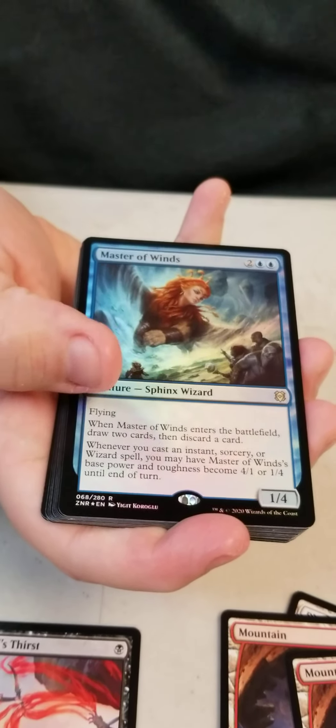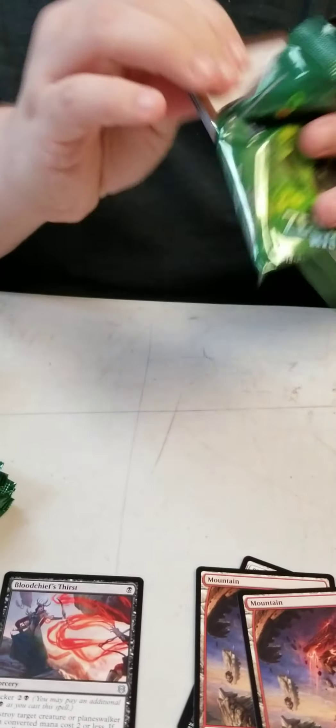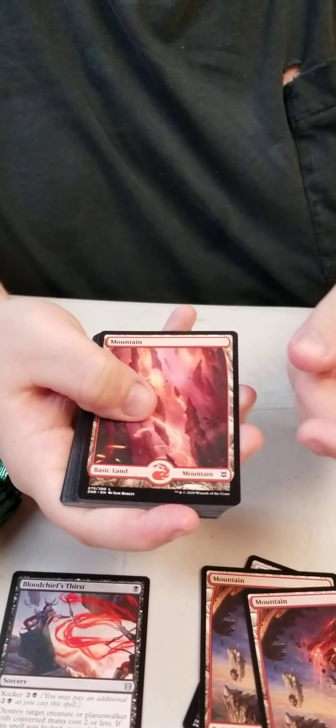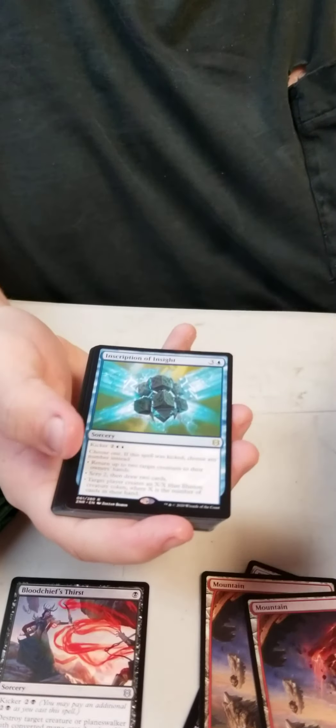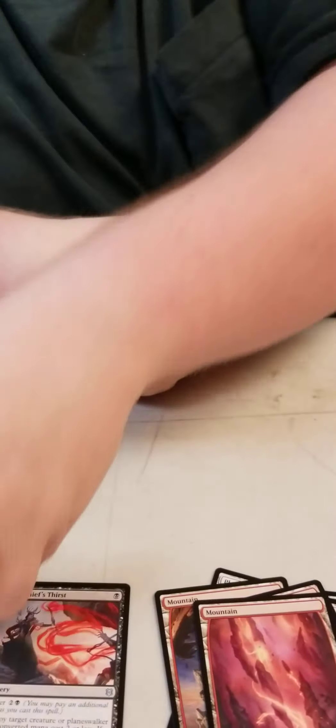Anything notable? No showcase. Alright, next pack. I do want to lower it a little bit, but not too much — it's already three minutes, we still got time. Mountain, and we have Inspiration of Insights. More blue cards. I think the box is trying to tell you, Thomas — go blue. Go blue. Once you go blue, you never go back.